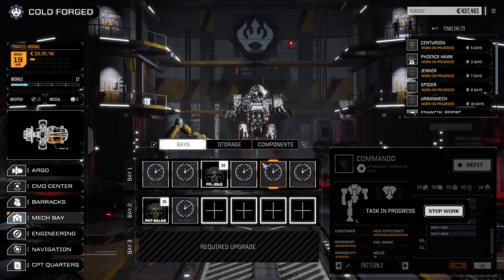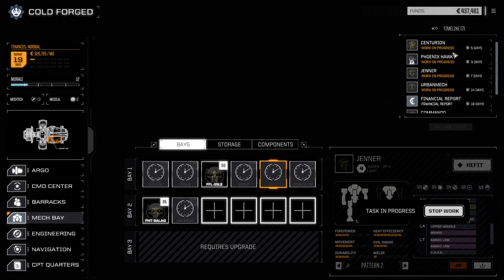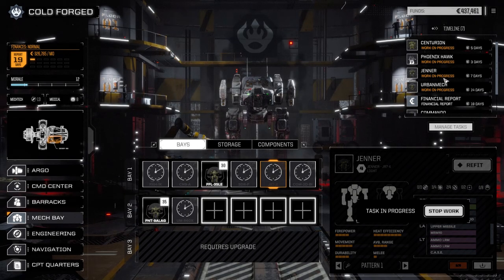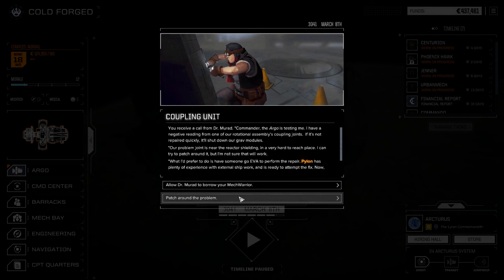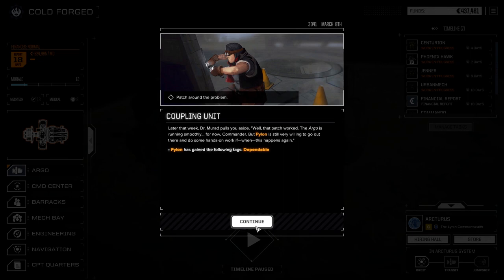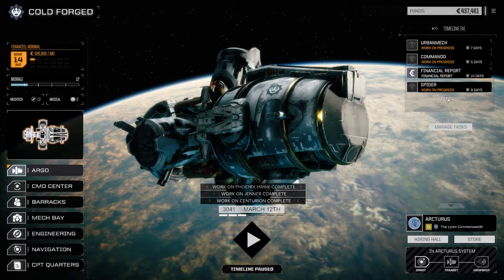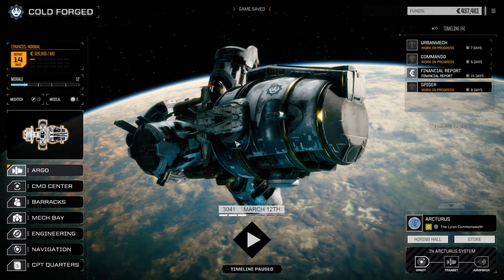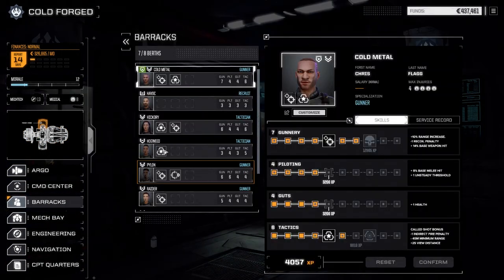Let's confirm this — okay, those guys are getting prepared. There's seven days for the primary lance and five days for the light lance. So it looks like we'll be pulling off another mission with our main lance first, and then the following episode will be the light lance. We need Pylon — can't patch around that problem. These will be done in seven days, before the financial report, so we've got a chance to do two more missions before the financial report. We're going to have a look at the barracks first, then end the episode, so we can jump right into a fight next time.